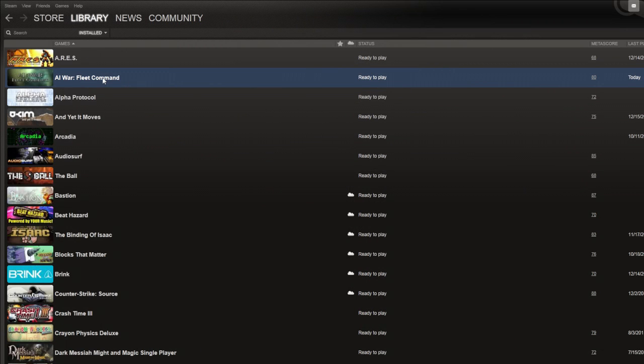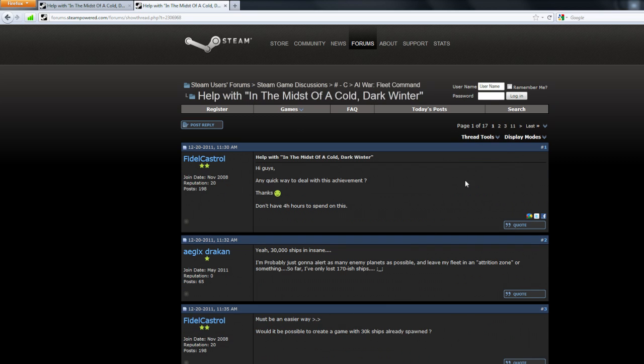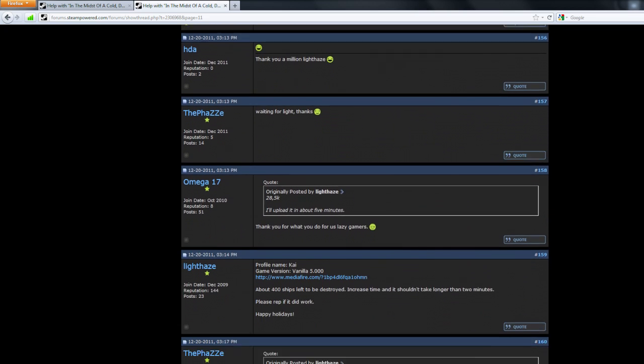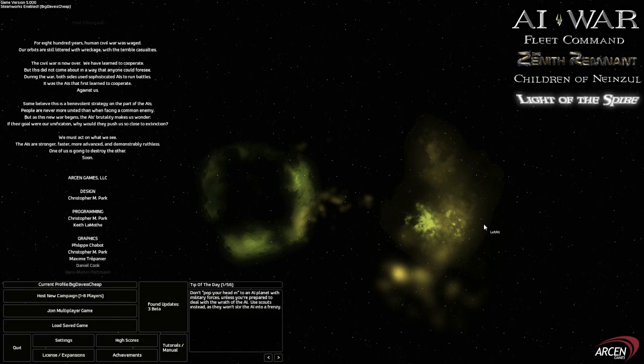Here we are on our library tab. We're not yet in AI War Fleet Command because we're going to cheat. I'm not above cheating. Right-click on AI War from your library and pick View Forums. Once you get over to the forums, head to the particular topic — Help with 'In the Midst of a Cold, Dark Winter.' Go to page number 11 and find post number 159 by a gentleman and scholar named Light Haze. He provides a save file which only has about 400 ships left to be destroyed, and he's already set everything up so that all you have to do is sit back and let it happen. Here we are on the main menu screen of AI War Fleet Command.